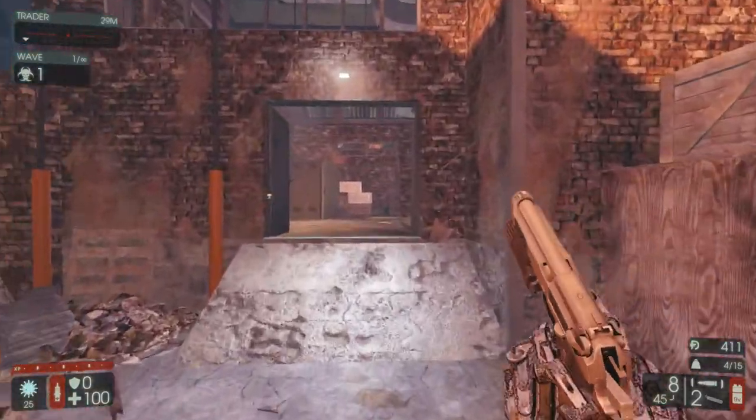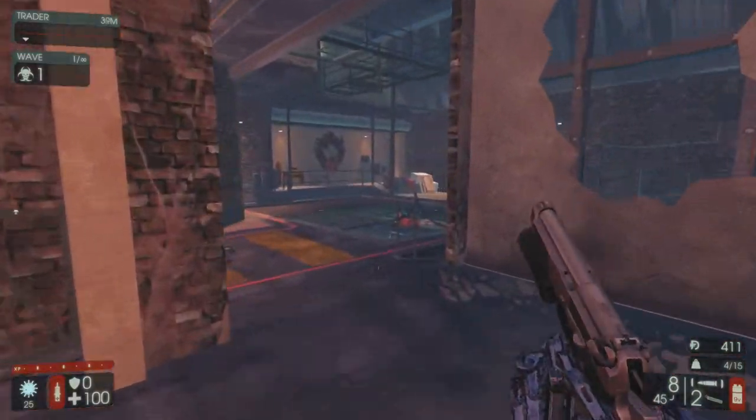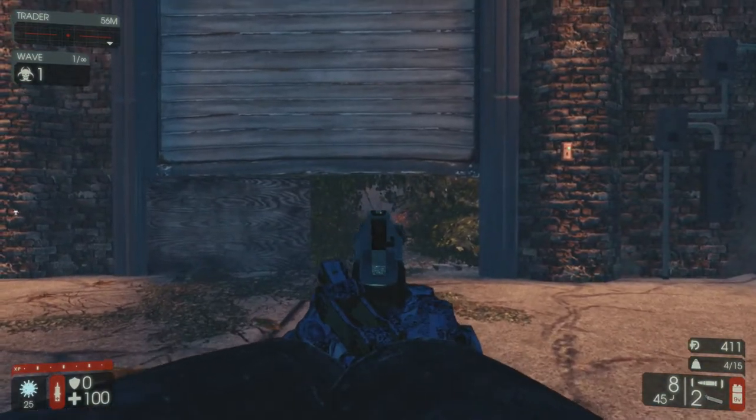Turn to your right and make your way up this little ramp and through the doorway in front of you, then continue forward and turn right and you should see a metal gate in front of you. Collectible number 8 will be behind it on a little box right there.